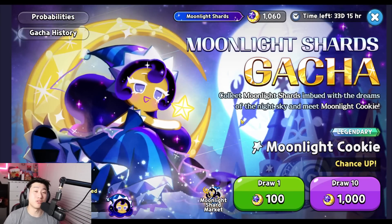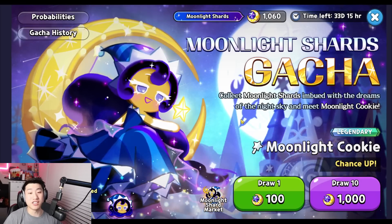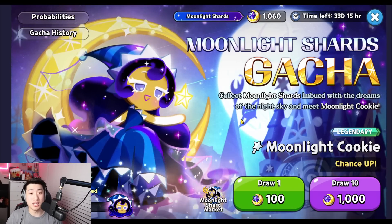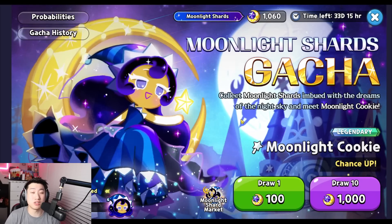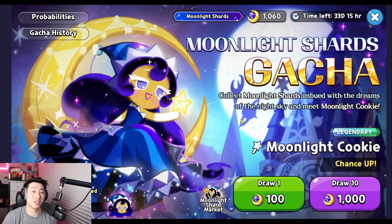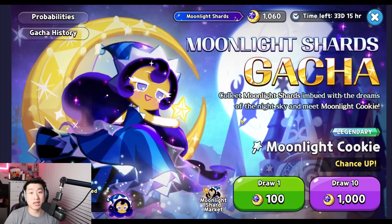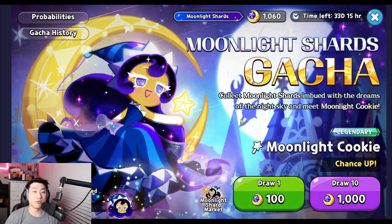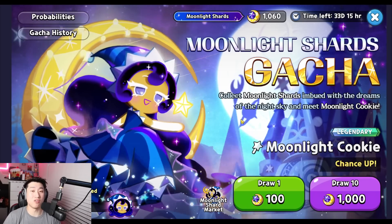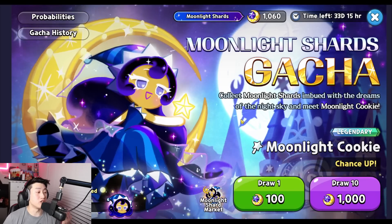With all of those combined, you're close to around 23,000 Moonlight Shards, equaling about 230 pulls if you played from day one. If you didn't start from day one, you'll have less because you missed the daily login and constellation shards. Either way, free-to-play players are not going to be able to reach the pity of 250 pulls for Moonlight Cookie.